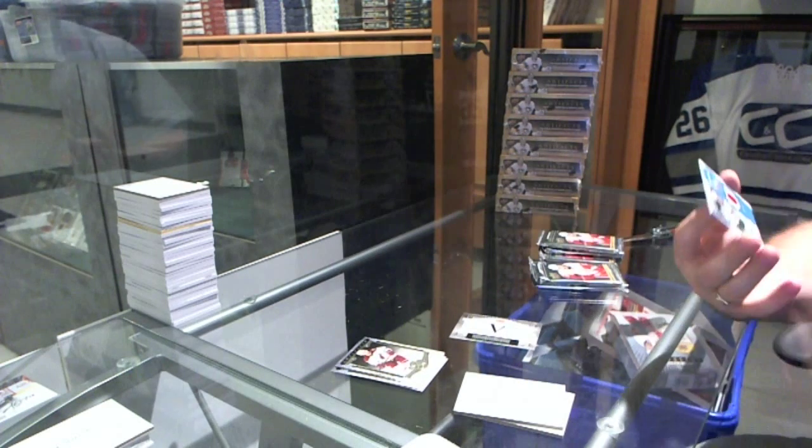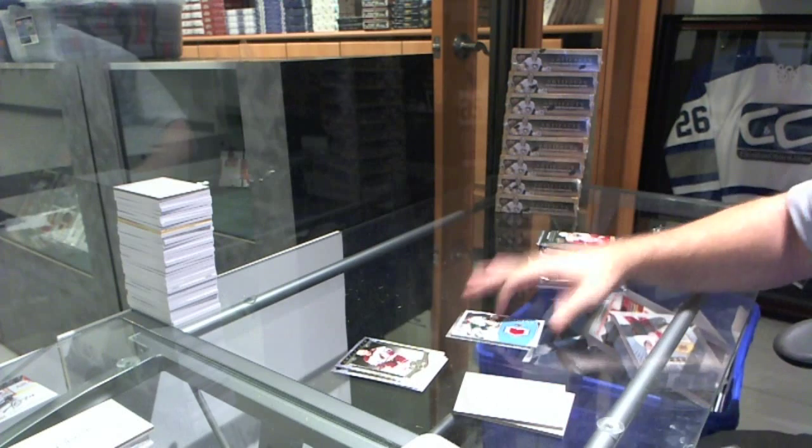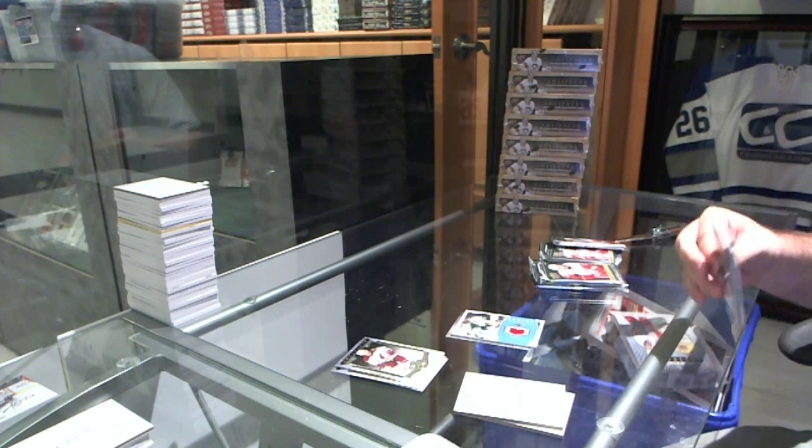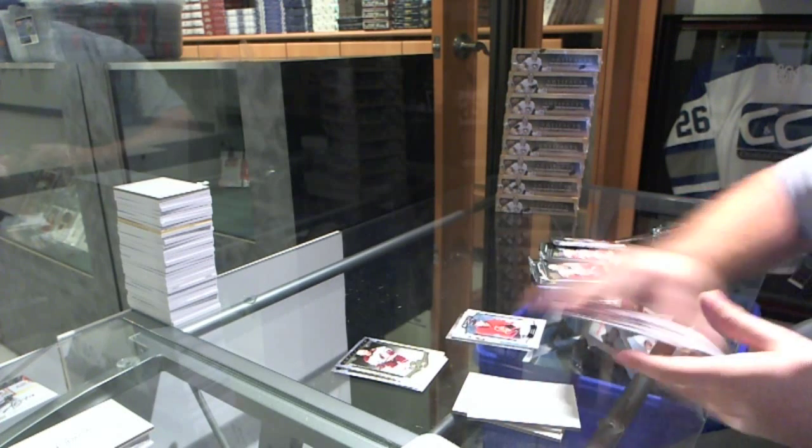We've got a Frozen Artifacts jersey of Charlie Coyle. $9.99 Rookie of Shane Prince.